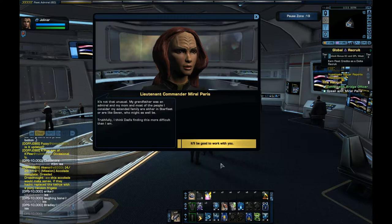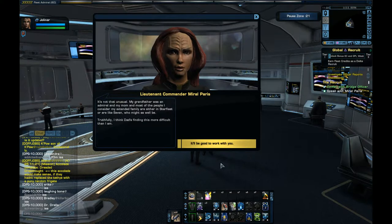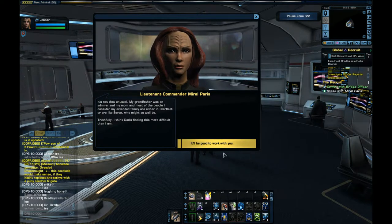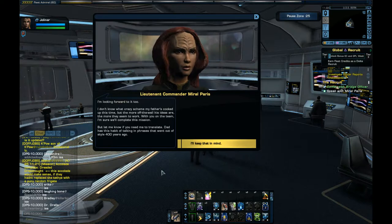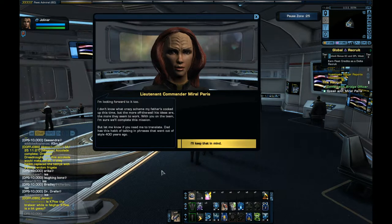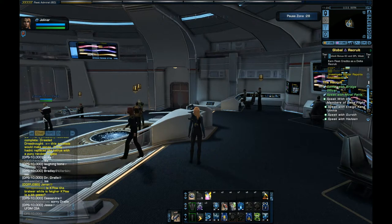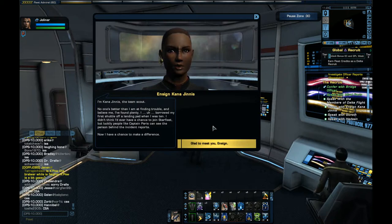It's not that unusual — my grandfather was an admiral, and most of the people I consider extended family are either in Starfleet or are like Seven, who might as well be. I think Dad's finding this more difficult than I am. I don't know what crazy scheme my father's cooked up this time, but the more off the wall his ideas are, the more they seem to work. I'm Canna Genis, the team scout — no one's better at finding trouble.